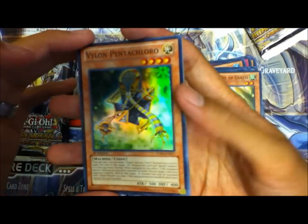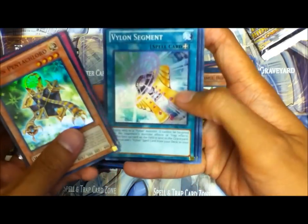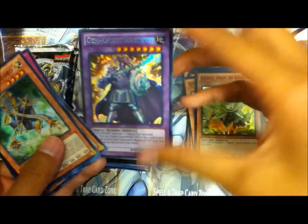Whoa, it's upside down. Alright — Violin Pentachloro, Violin Stigma, and Gemknight Amethyst.